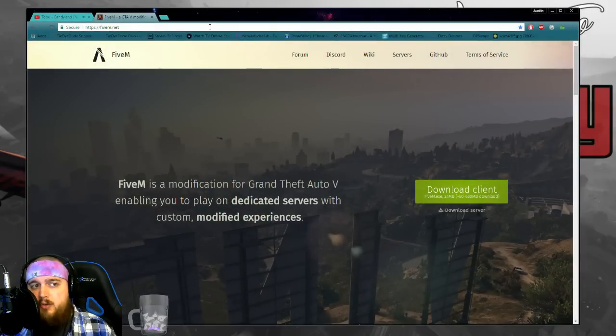Next you're gonna want to go to 5m.net — very easy. You just type in https://5m.net and it'll take you right here. This is what you're gonna use to launch your application.